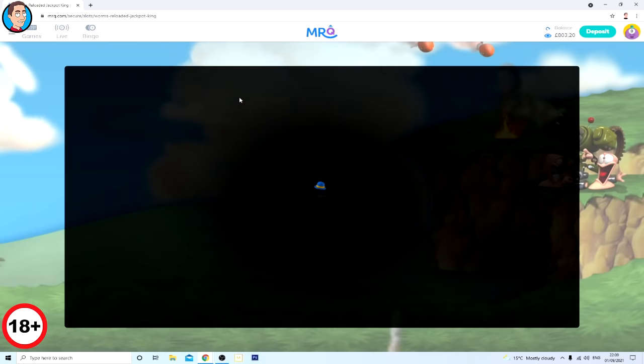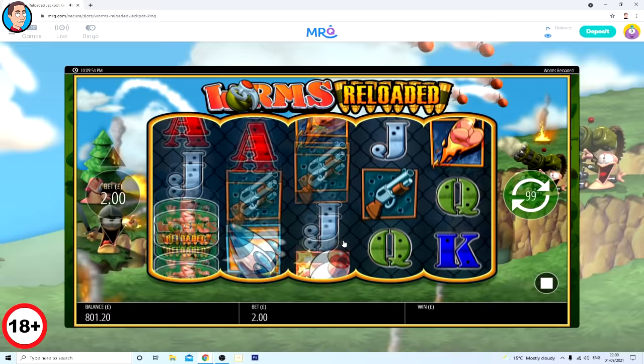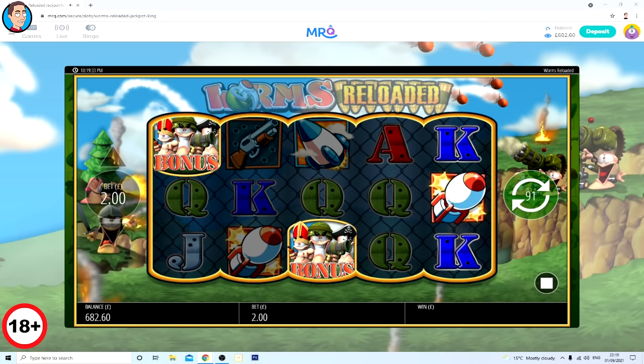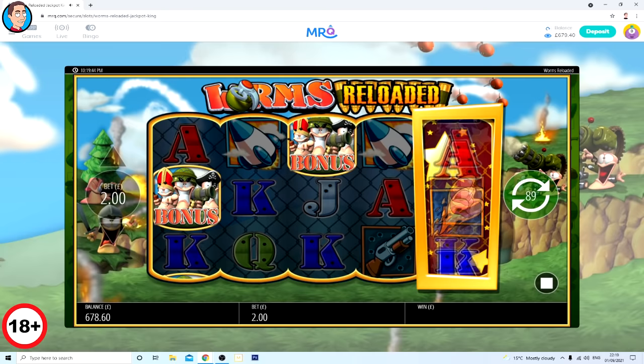Next up, Worms Reloaded - one I don't play much. I believe the scatters are on reels one, three and five, and this does have some base game bonuses. It's teased so many times - oh my god, I thought that was guaranteed. Teasing on a tease - here we go, another tease. Yeah, it loves it.